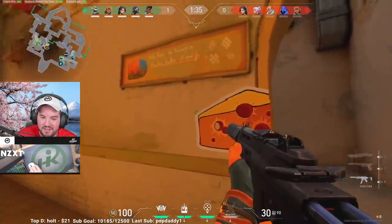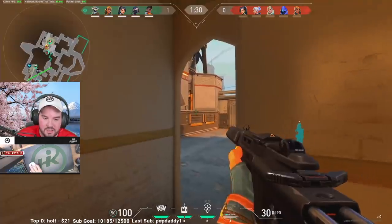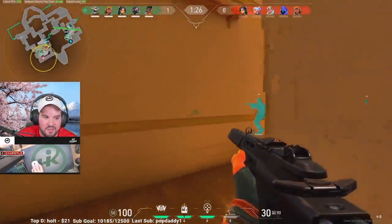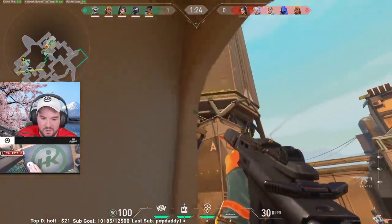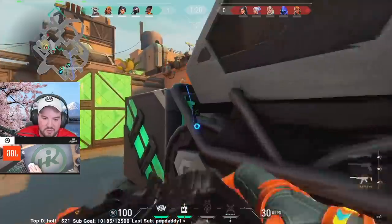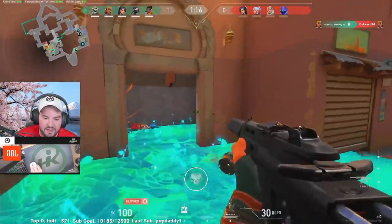The biggest benefit to stacking A site like this is to close out the round and capitalize on enemies still playing around the stacked site. And if you're not going to play aggressive and finish off the kills, you have to be ready to rotate extremely quickly to help out your guys on B site, because letting the enemy team rotate out or even TP out causes a very easy round to turn into a difficult one.